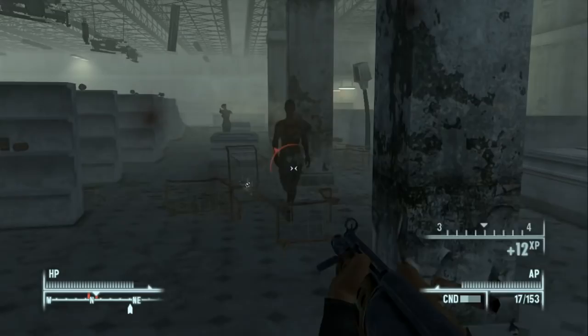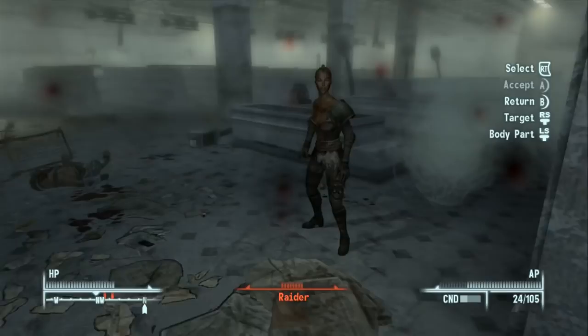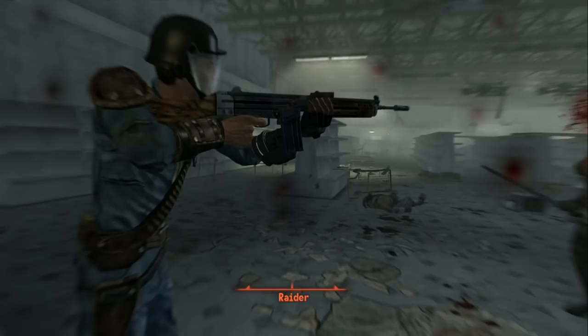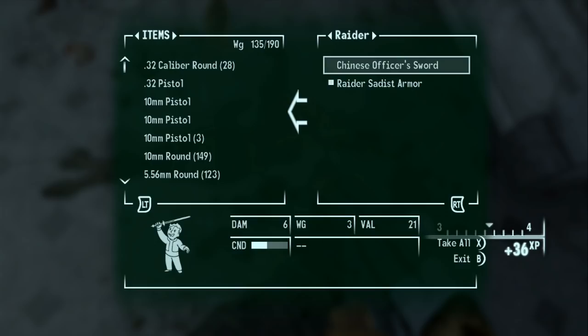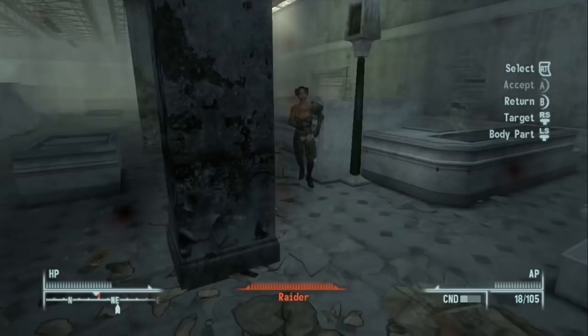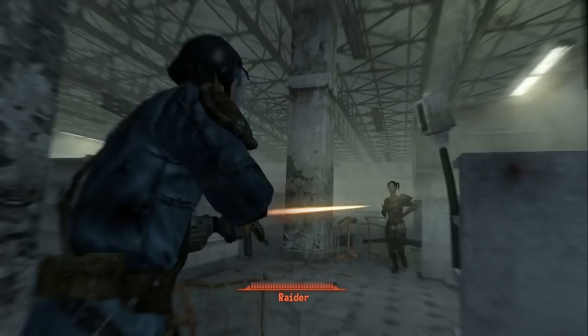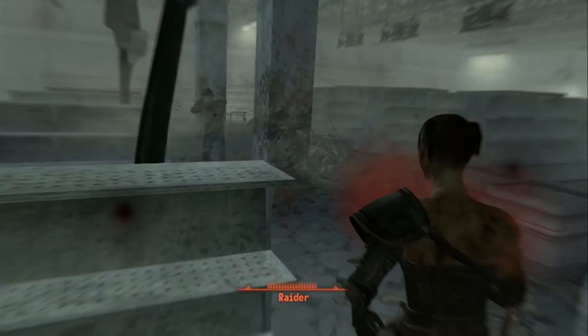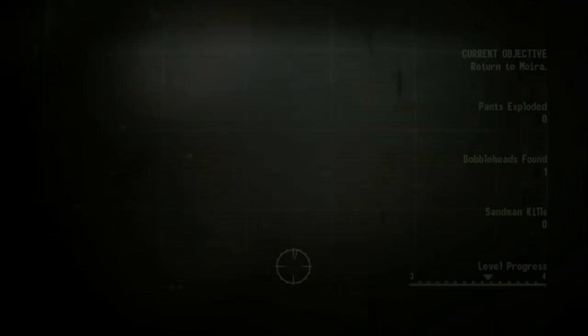Accuracy is really low unless your weapon is in perfect condition, so without VATS we're not doing much damage. One raider has a Chinese officer sword, which is cooler than whatever melee weapon I have. You also get some AP refunded when you kill someone. We clear the last raider and fast travel back — the assault rifle is extremely inaccurate so it's time to leave.